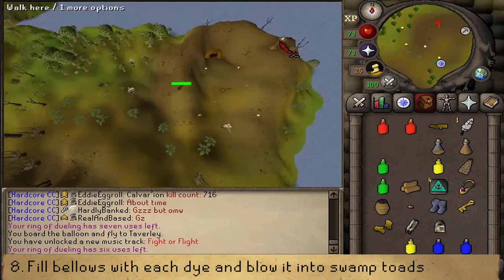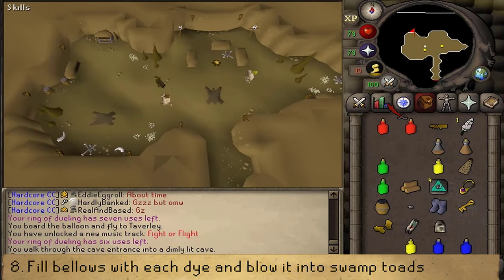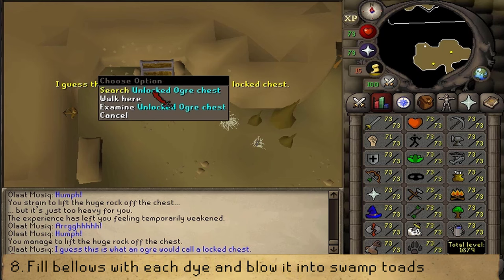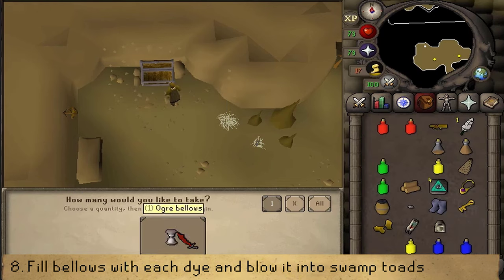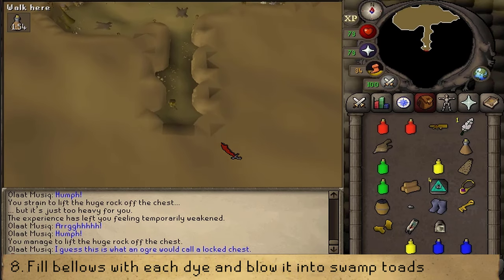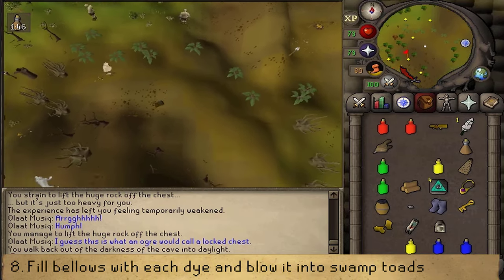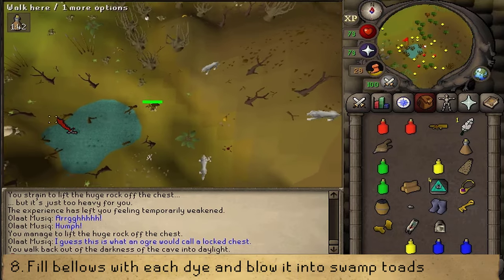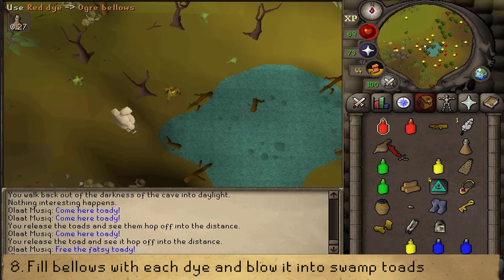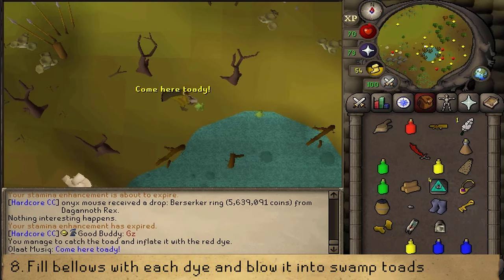There is Rantz's cave. Let's go to the north-western corner, open or unlock the locked chest, which requires a bit of strength. If your strength gets drained, pry again until you unlock the chest, then search it and grab at least one Ogre Bellows. Next, let's go inflate some swamp toads just like in the Big Chumpy Bird Hunting quest as well as Recipe for Disaster. Exit the cave and go a bit south-west to the swamp area. With your empty Ogre Bellows, use a dye on the Ogre Bellows to fill it up with dye. Once the bellows is filled with a dye, use it on any swamp toad to get a colored swamp toad.